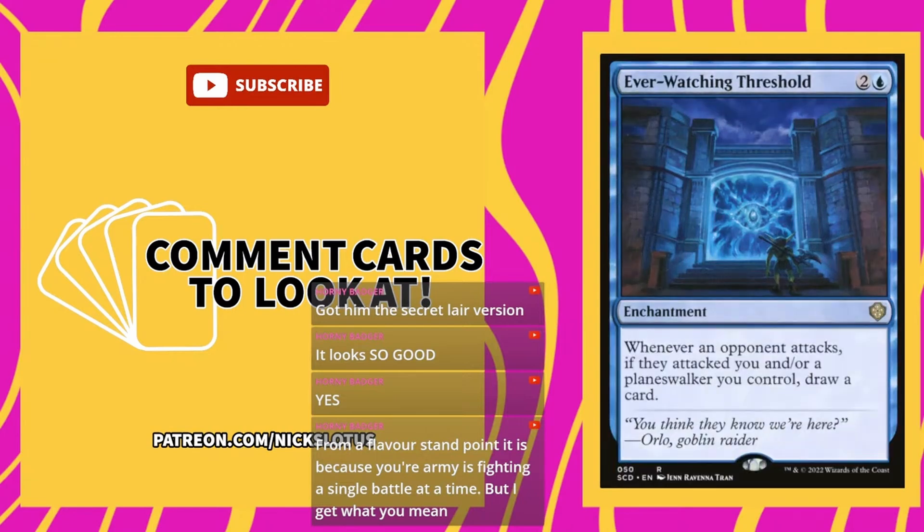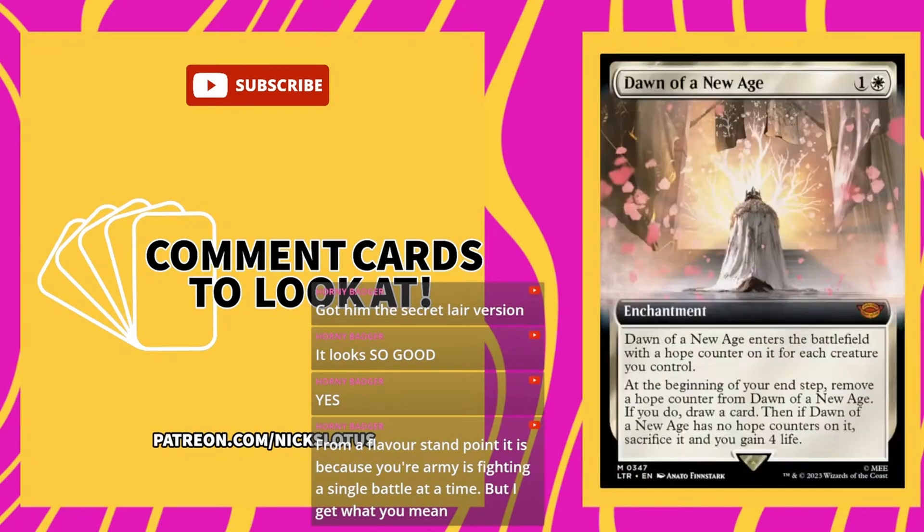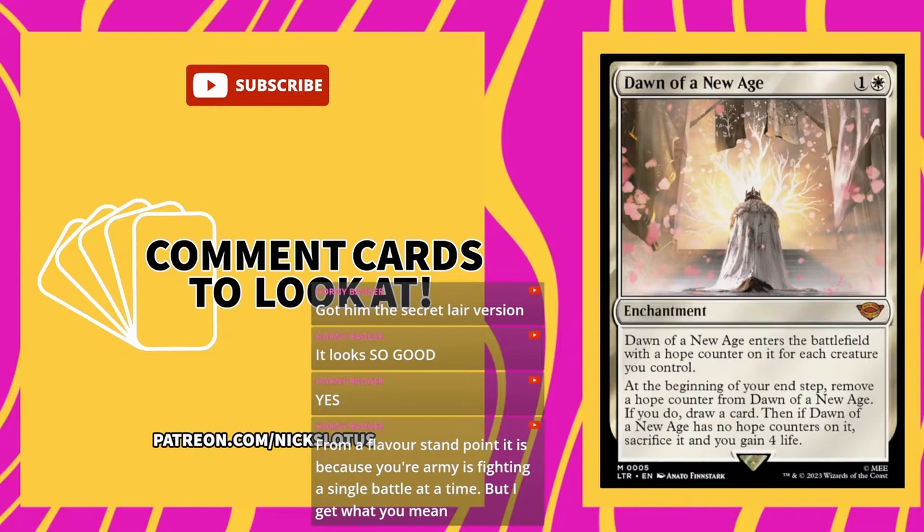Field of Souls — two and two white for an enchantment. Whenever a non-token creature is put into your graveyard from play, put a 1/1 white Spirit token with flying into play. Field of Souls is pretty good. Dawn of the New Age — one and a white for an enchantment — is a seven dollar card and feels like it should be worth more. It enters with a hope counter for each creature you control; at the beginning of your end step remove a hope counter — if you do, draw a card. If it has no counters left, sacrifice it and gain four life. This card draws you a lot of cards.